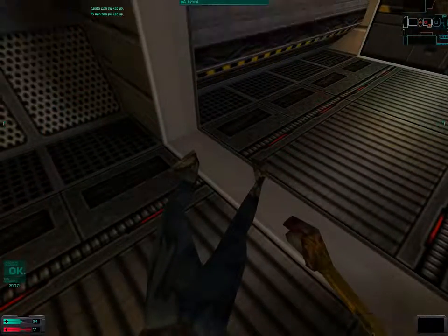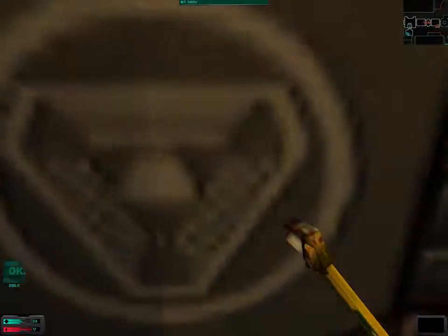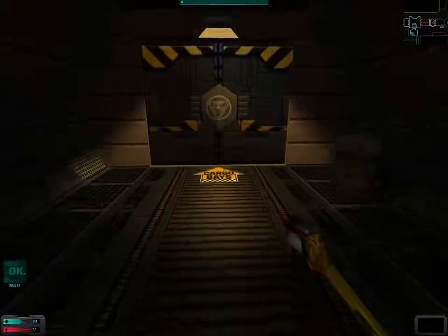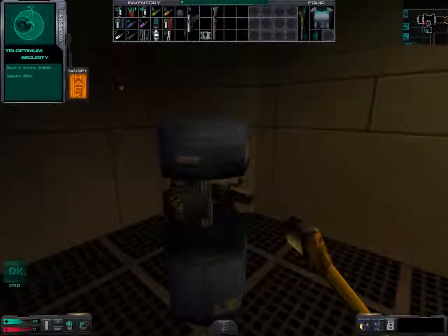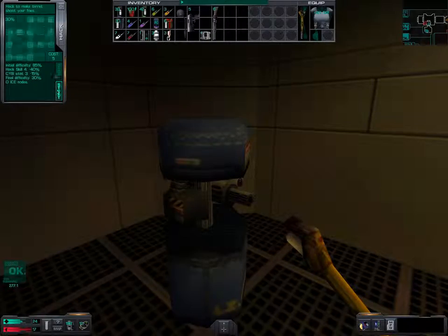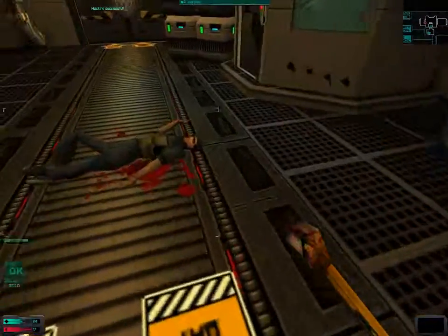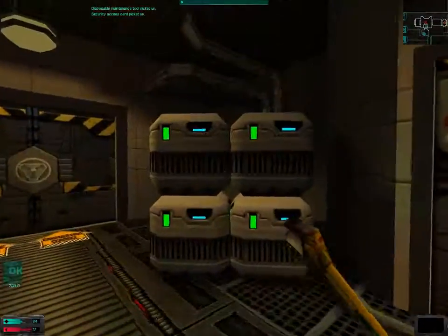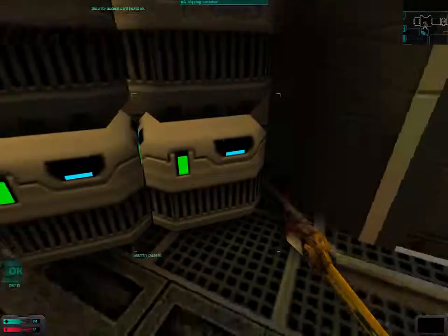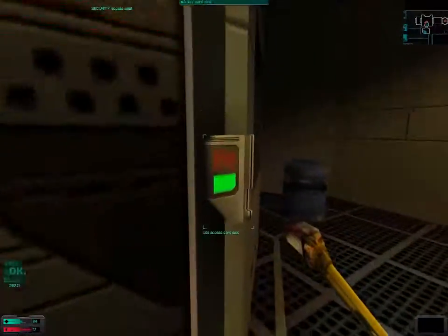Somehow they seem to have learned, or maybe he was just lucky. One of those turrets has blown up. M434 compromised. So that's the problem — if you hack one turret, it will try to destroy the other turret.